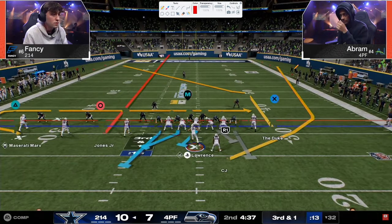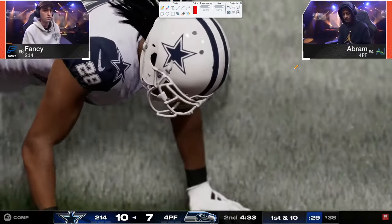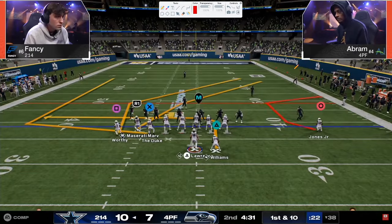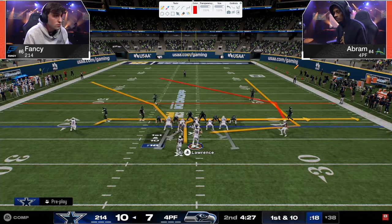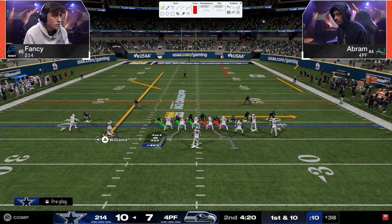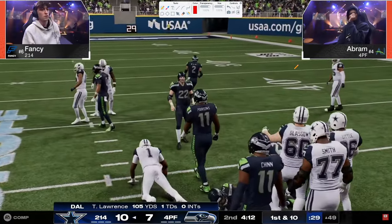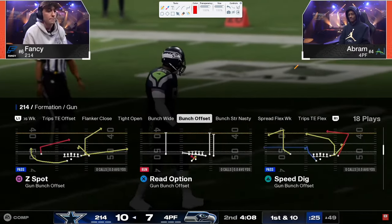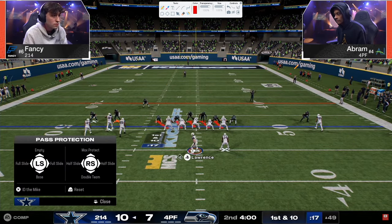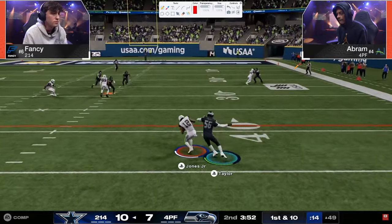Key situation — third and one. Once you start doing slide protections against the send-four out of mid blitz, the send-5 and send-6 becomes really effective and starts messing up blocking principles, with people just walking in free. Notice how slow that slot corner is when he flips. Abram gets screamed at. Fancy is attacking high-lows in the middle of the field — drag-post combos, dig-route combos, seam streaks — a lot of middle-of-the-field combos, which is exactly where Dollar can take things away.